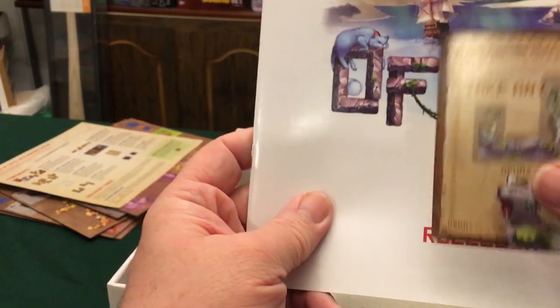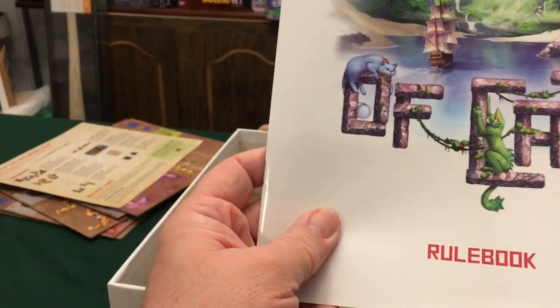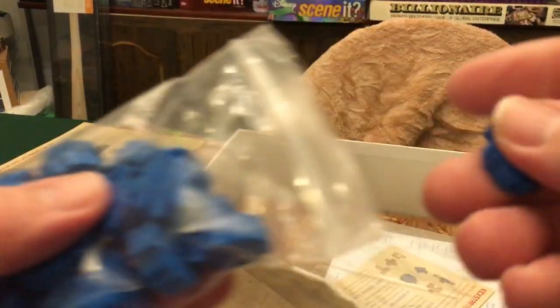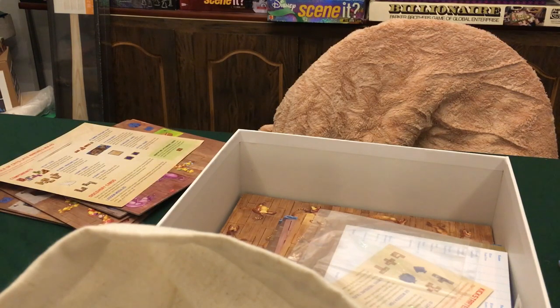These cards will fit in the Ultra Pro sleeves. They are thinner than normal trading cards, so you might be able to find a thinner sleeve, but Ultra Pros are simpler, less expensive, and durable. This is the bag where you'll put all your cat tiles. It's also holding a lot of cats and fish — fish are the currency in the game. They come in ones and threes; every round you start with 20 fish.